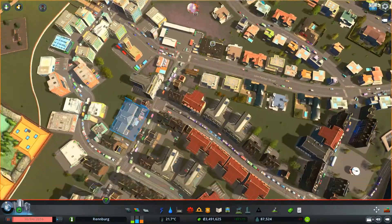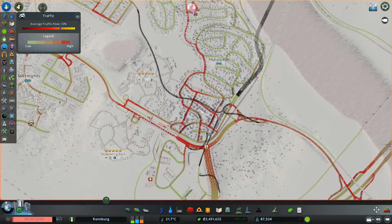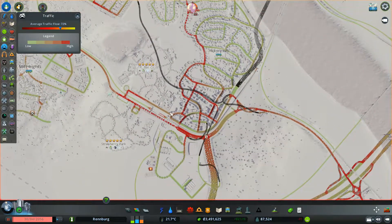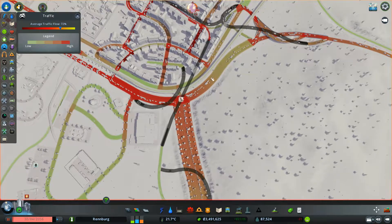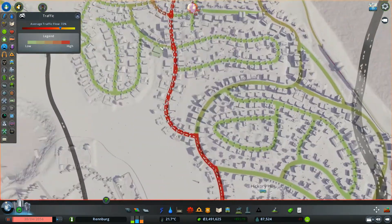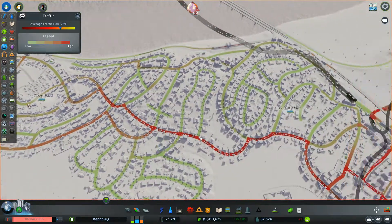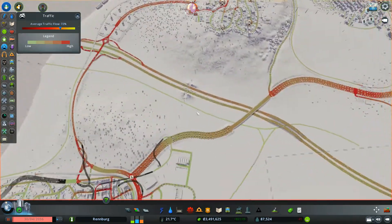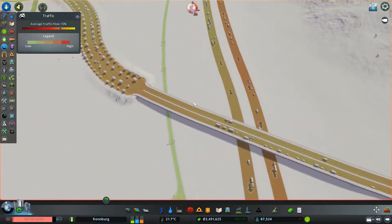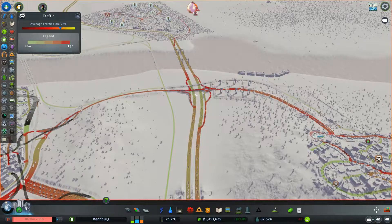It's very busy through here. Traffic is at 72% — it's heavy around here. I kind of wish I used the outside road more, not the one that goes straight through the residential. I also want to plan a highway interchange here so it takes off some traffic from here.